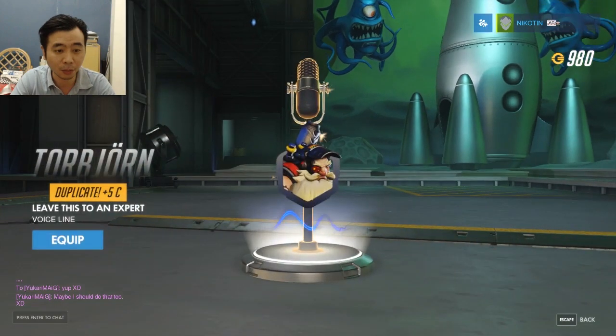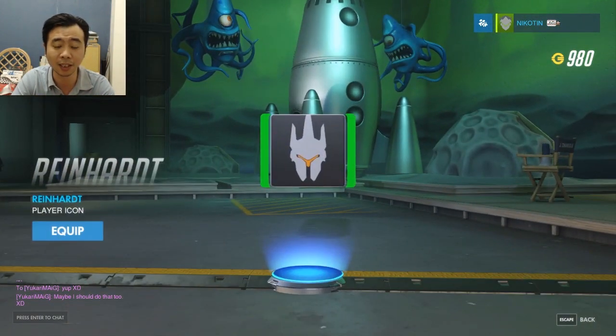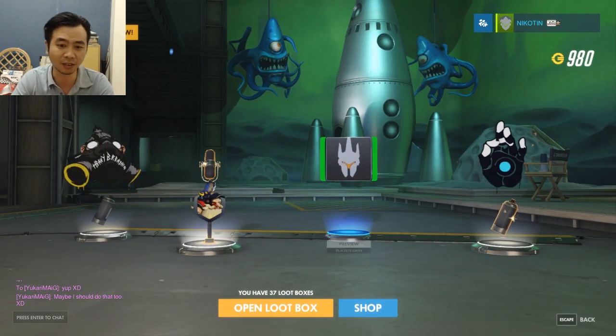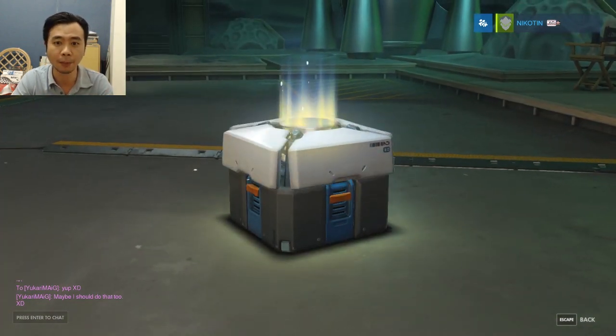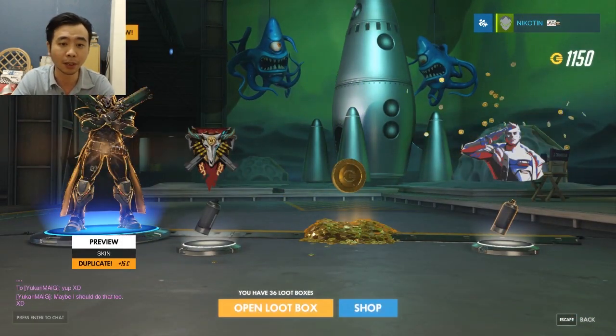Third loot box — no legendary so far, that sucks. Duplicate, duplicate. This one's kind of cool since I play a lot of Reinhardt. Let's open our fourth loot box — boom, epic finally! An epic gold, a duplicate skin, a cool spray, and 150 currency.